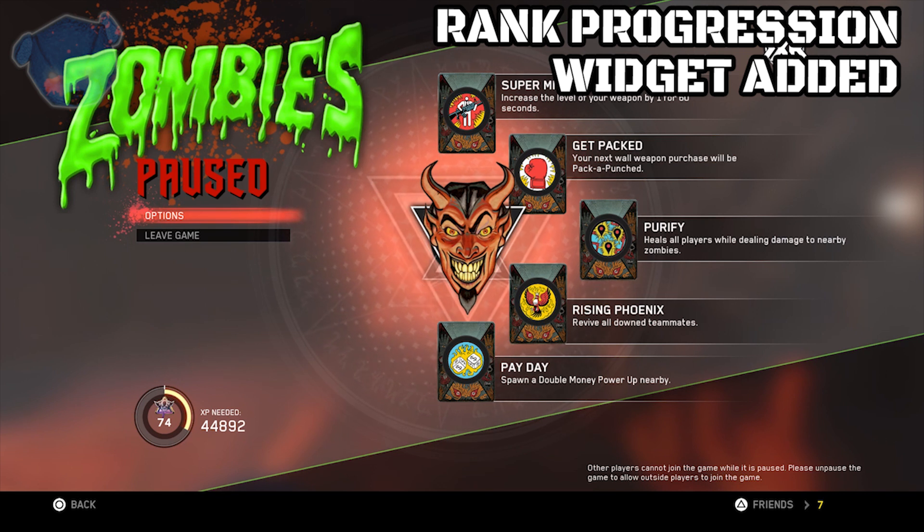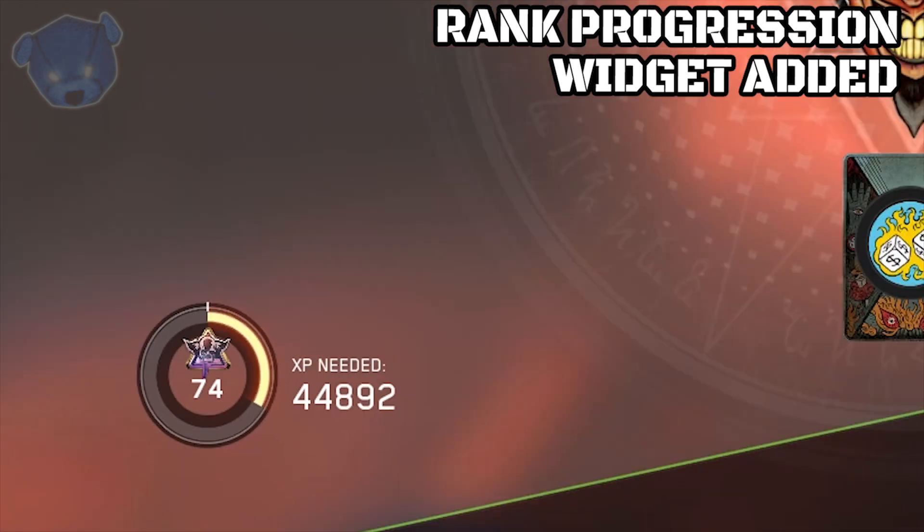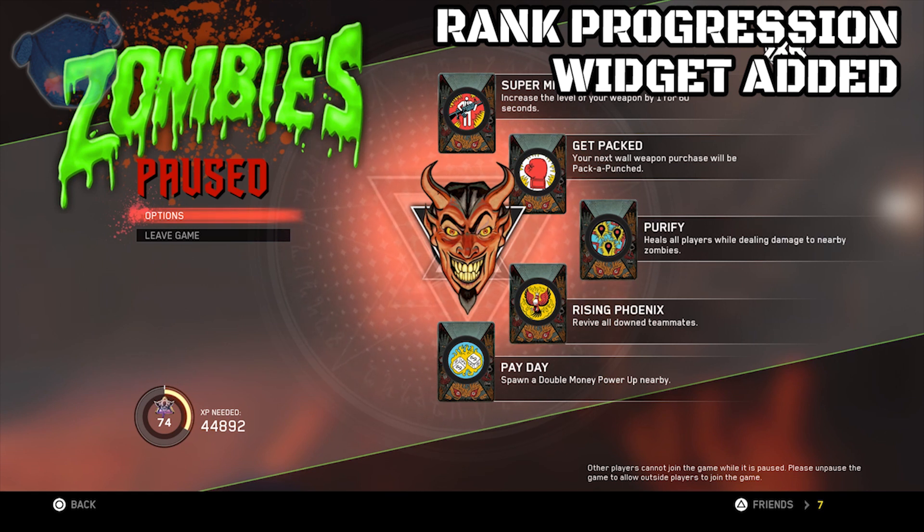You'll also notice something change when you push start. In the lower left corner of the pause menu, there's now a widget that shows rank progression. That's now viewable in the pause menu — it wasn't there before — and you can check how close you are to ranking up and how much XP is needed for the next level.